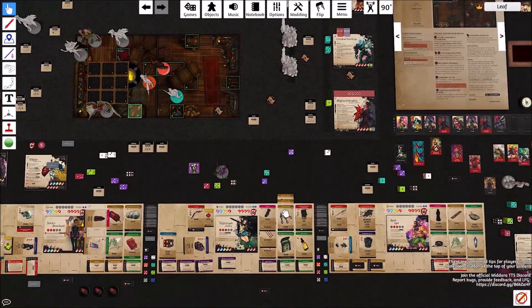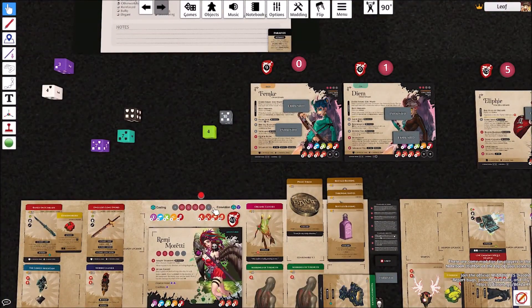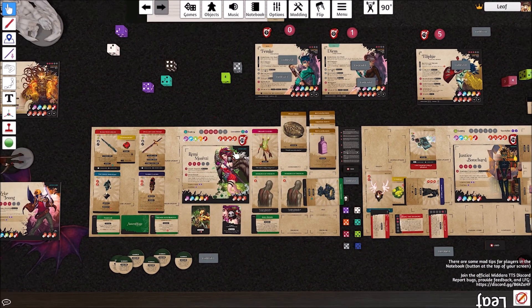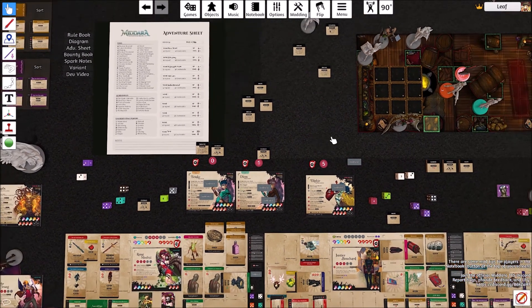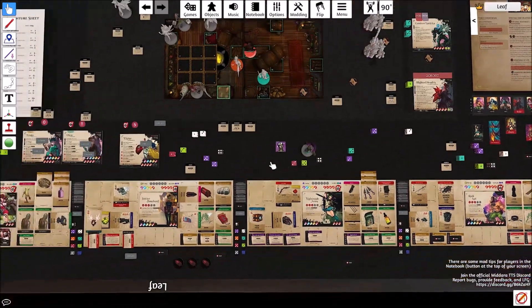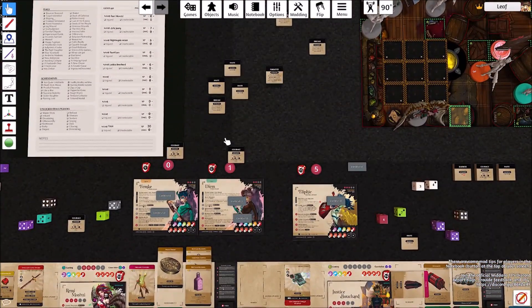Goes to Remy. Remy's going to recover two and get a bunch of stamina. She'll spend one stamina to go ahead and reapply Courage. She's just going to hang out for right now.